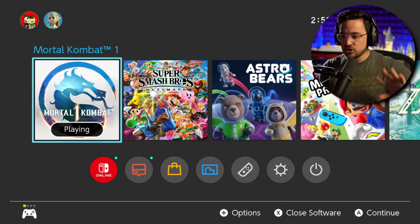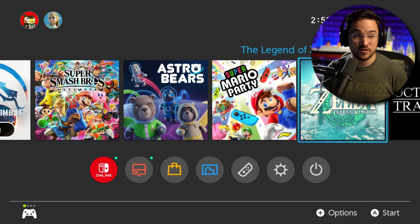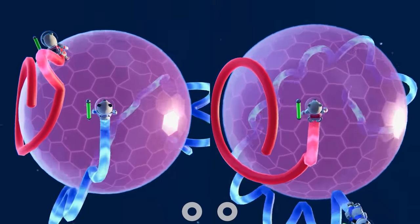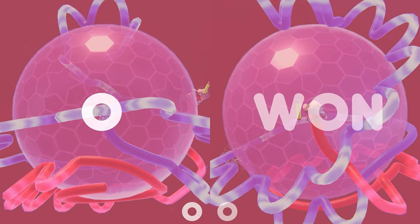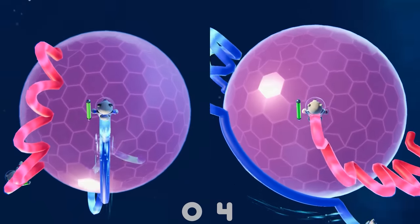Okay, here we are on the Switch ready to go. I have all my favorite games installed. I heavily recommend Astro Bears — if you've never played it, like who cares about Mario Party and Smash Bros, Astro Bears is where it's at. I played this with a bunch of buddies at a bachelor party and it was the most fun we had all weekend. It's like snake but in 3D — so stupid but good fun. But what were we talking about? Oh, Mortal Kombat. That's right.